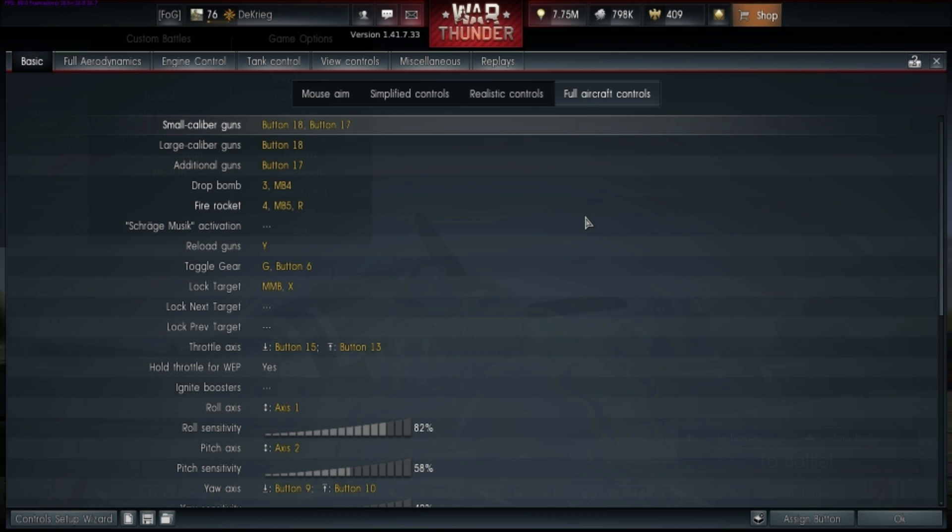There is an option to set bombs or rockets — that would be the Y button, because I currently use it for something else, but you could set it to dropping a bomb, firing a rocket, or activating schräge musik guns. Moving on: reload weapons doesn't count in simulator. Toggling gear goes to the back button — button six — so once I take off I tap the back button and gear goes up, tap it again and gear comes down. It's out of the way enough that I won't accidentally hit it, but within reach when I need it.